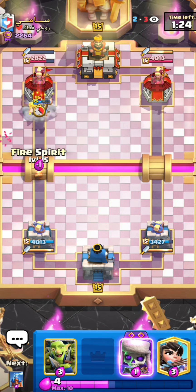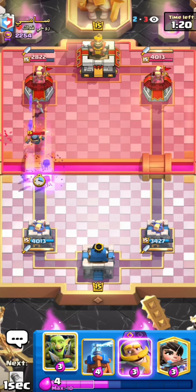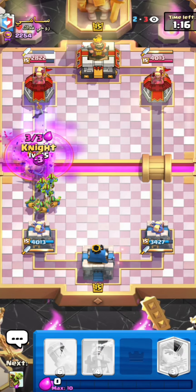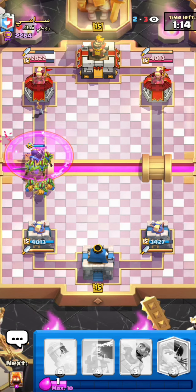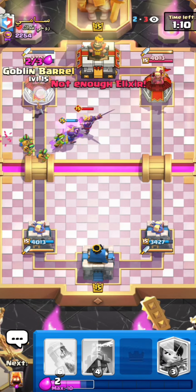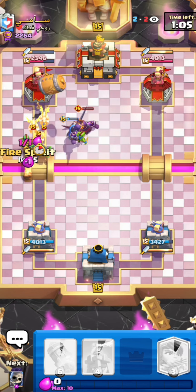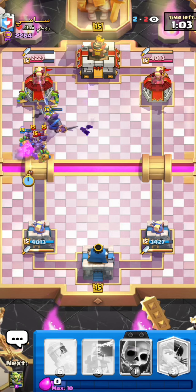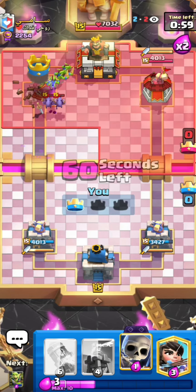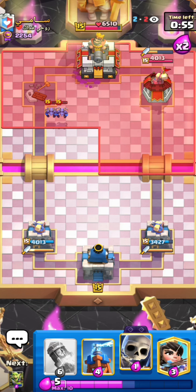That way I can tank for the goblin barrel with the knight, which is quite nice. He has to use the arrows but that's not gonna fully defend the knight. He goes for the mini pekka last second so I go for my evo skeletons, and I don't think he can defend if I go for my evo knight and goblin gang now because he just had to overcommit so much. His evo knight is gonna die to my evo knight and the gang, and he has to deal with the goblin barrel - that's gonna be tower down right here.